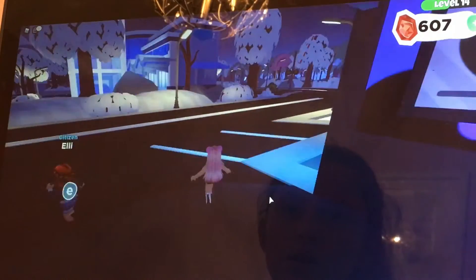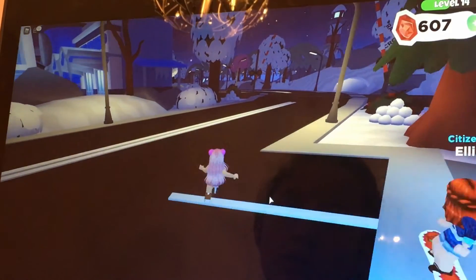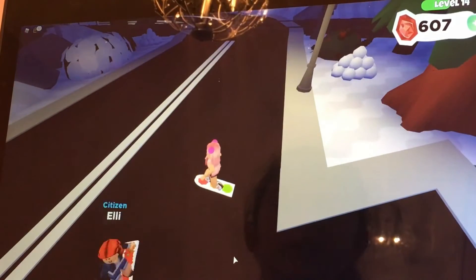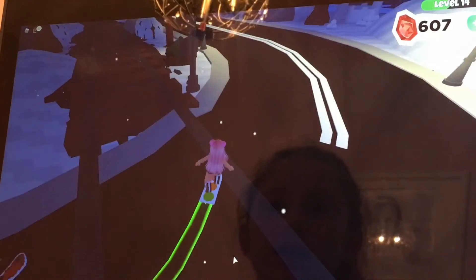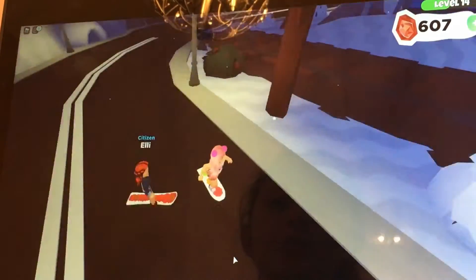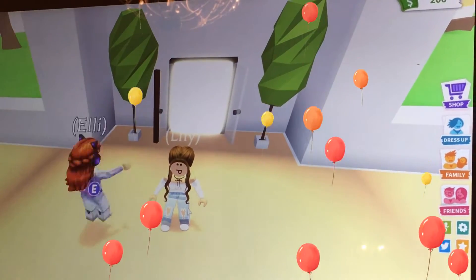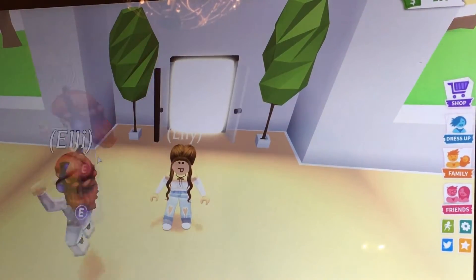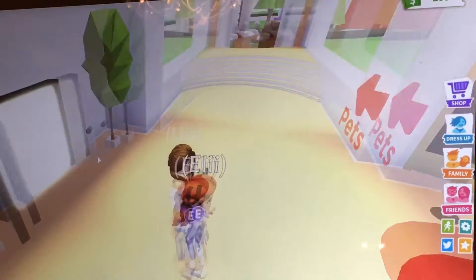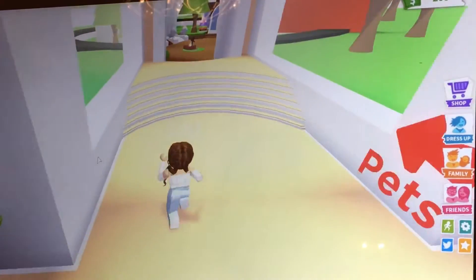There's also a train station in the bay — they might use it for a different update, we don't know. Now let's head over to Adopt Me. We've shown some things in Overlook Bay, so it's time to get into Adopt Me. The first thing we're going to compare, just like we did in Overlook Bay, is the nursery — this is where you get pets in Adopt Me.